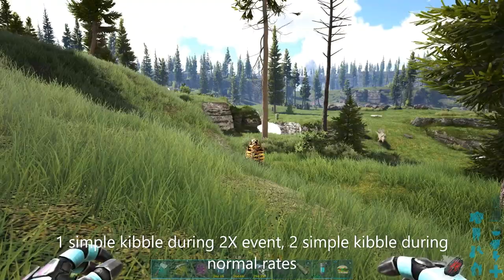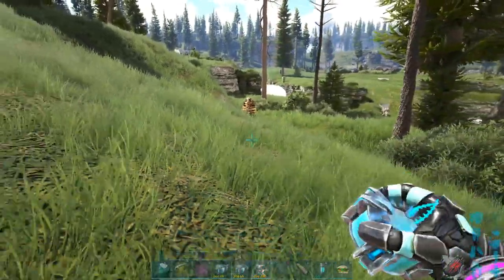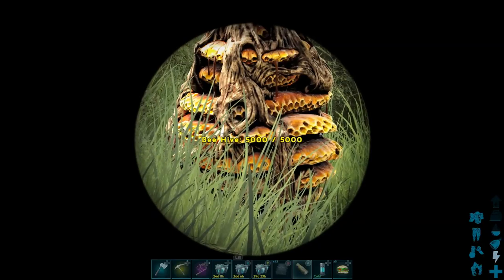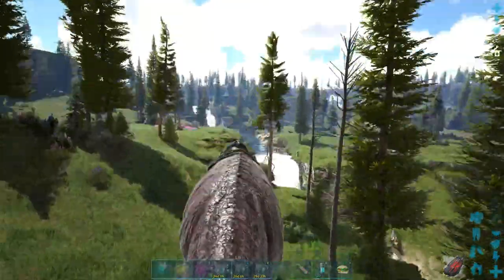All you need is a damage dealer and you need to find a beehive. Beehives are mostly found near water, so waterfalls or small ponds. Toss out your damage dealer close to the hive. Look at the health on the hive — it has 5k health. You have to destroy this hive for the bee to come out.